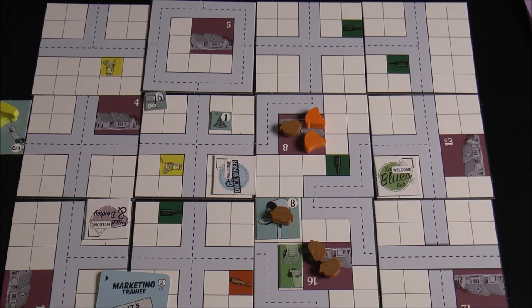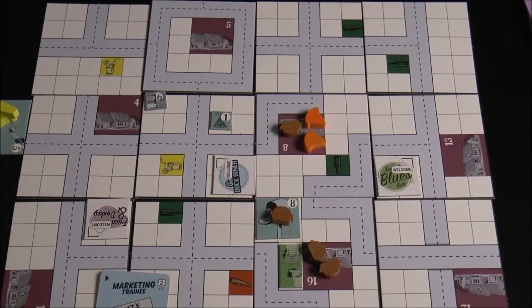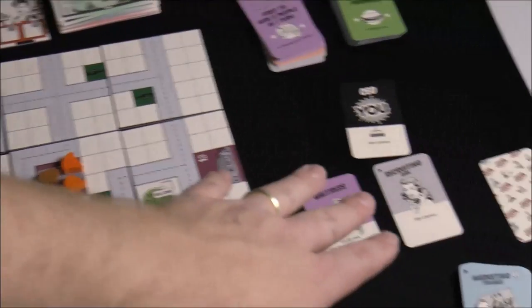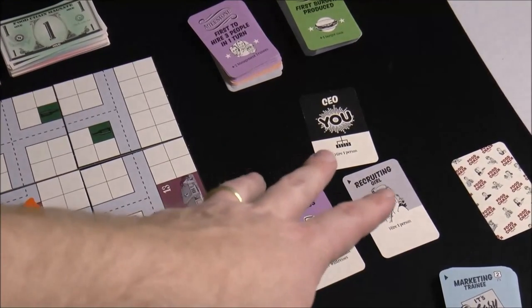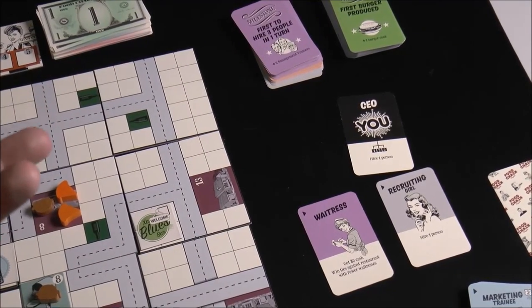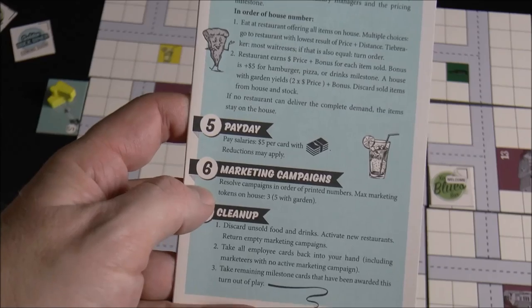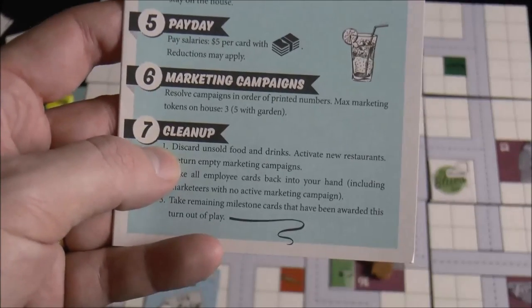Then comes payday. Anyone with the salary icon on their card costs five dollars flat, and you can get milestones or abilities to reduce that cost. You pay everyone in your hierarchy — including anyone set aside 'at the beach.' When you train someone, you often upgrade them from an unpaid role to a paid one, so watch out. After payday, you resolve marketing campaigns — they generate goods and place them on houses. Cleanup: discard unsold food and drinks, flip new restaurants, return empty marketing tiles, and determine who hit milestones.